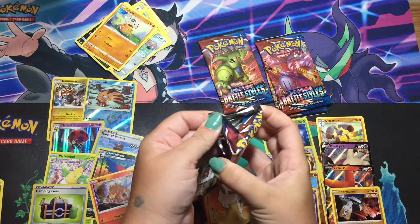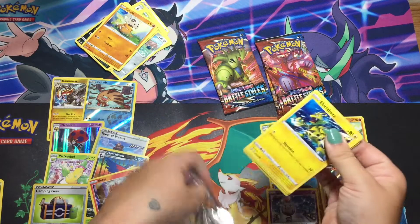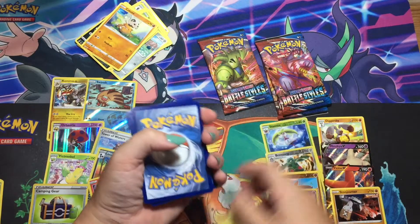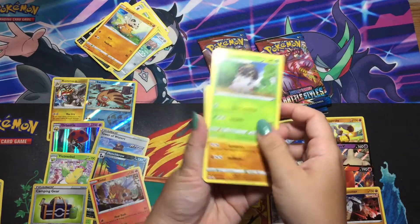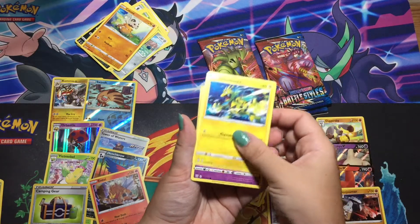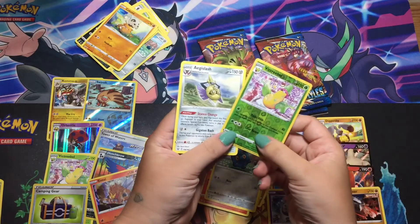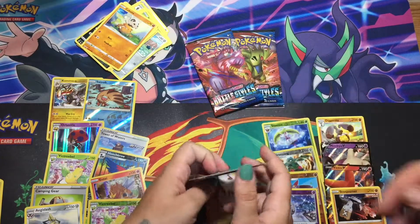So, the Tyranitar pack. There's a code card. Fire Energy, Sprigatito, Sizzle, Glascott, Bruno, Electabuzz, Baltoy, Gligar, Sandile, Bronzor, reverse holo Victory Bell, and an Aegislash. I'm going to go with a Tyranitar this time — there's another Tyranitar there.